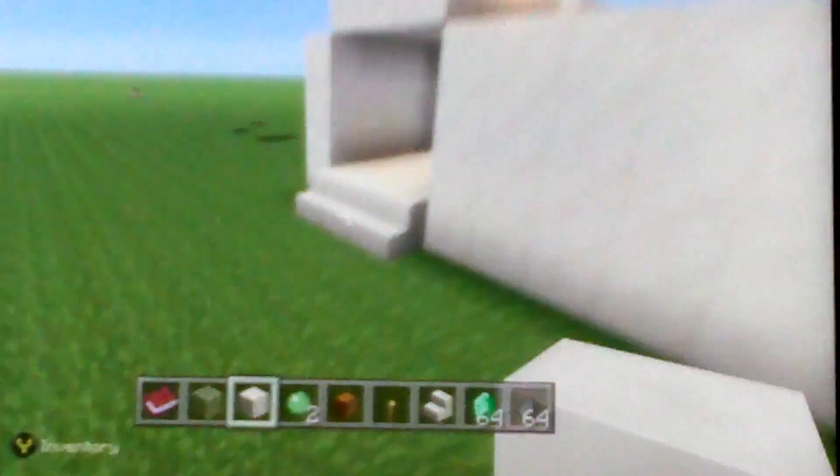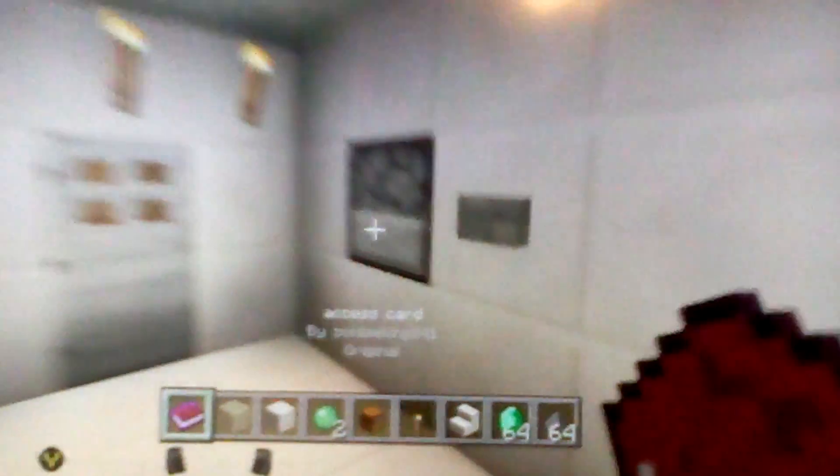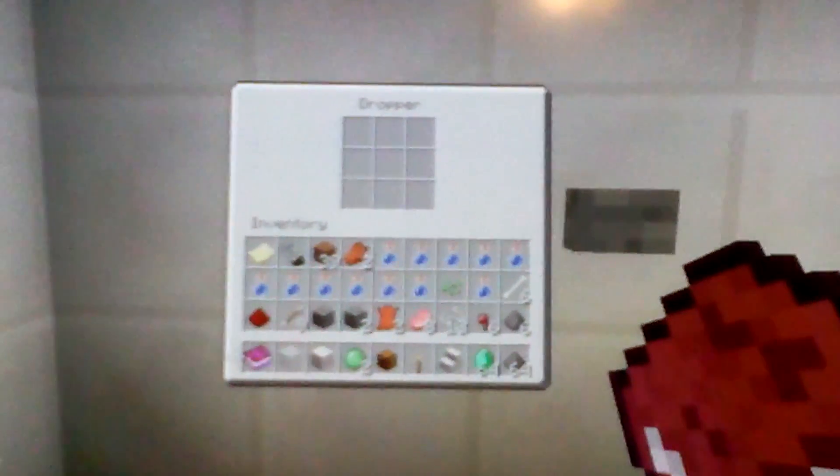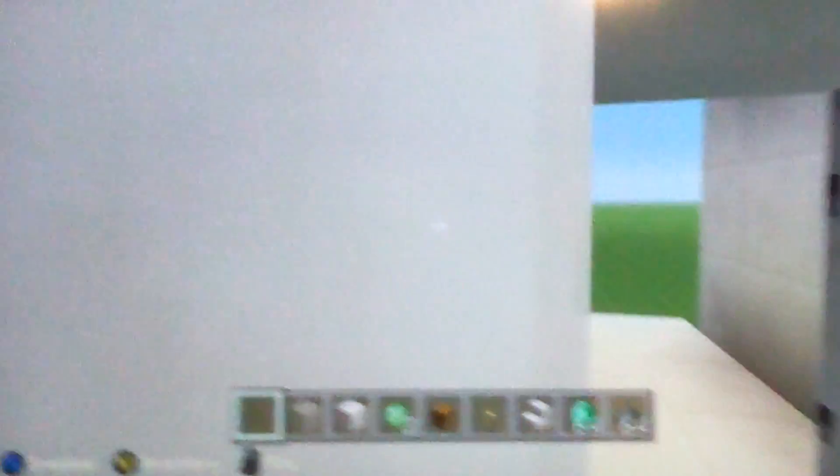We got this cool door. It's basically a security card door. What I do is I put this book in the middle of it, open this, and then it works. I go right here to my little secret chest room and I do my thing. I'm going to show you that it's not a fake.